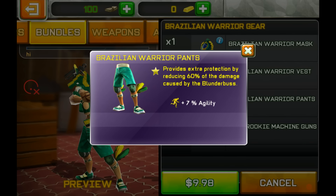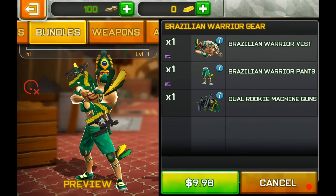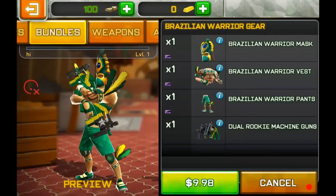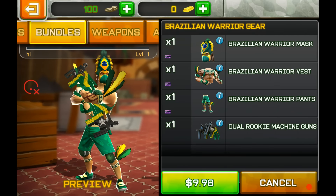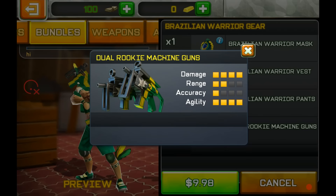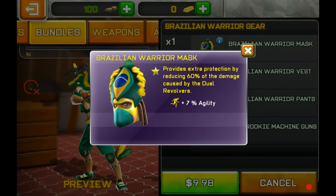Digital Legends really made the wrong choice going with this pay-to-win stuff. But the Dual Key Machine Guns is really good, so if you didn't manage to complete the events, this is the right choice — you can get the Dual Key Machine Guns through the Close Quarters event or the Summer Camp event.